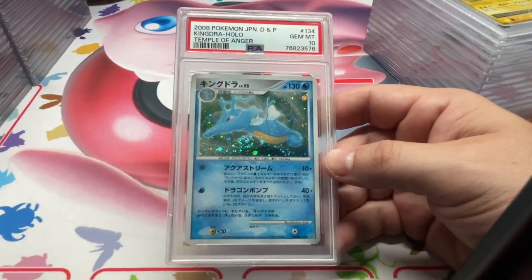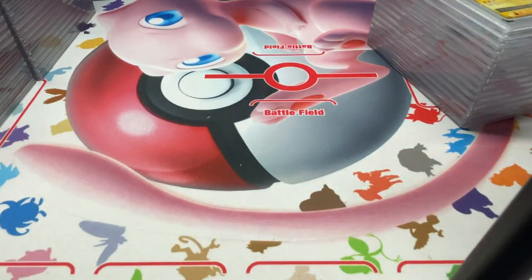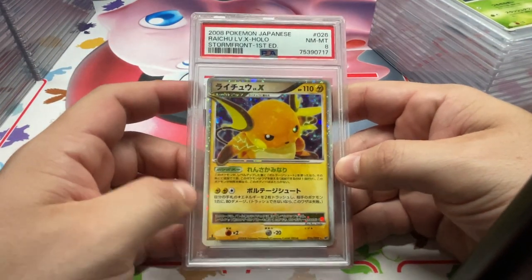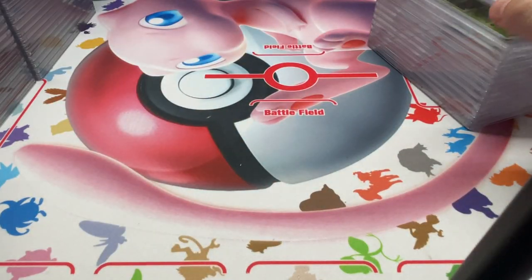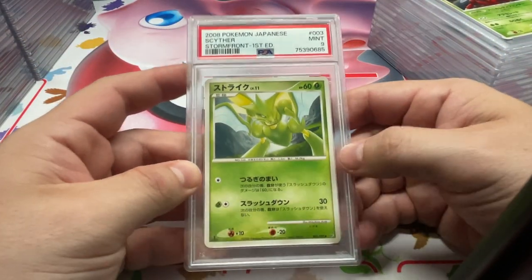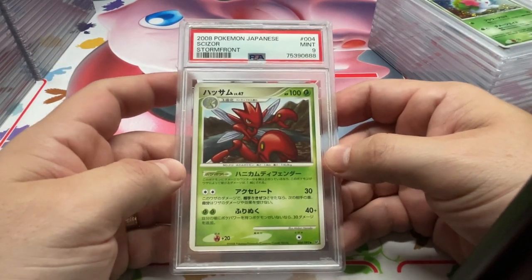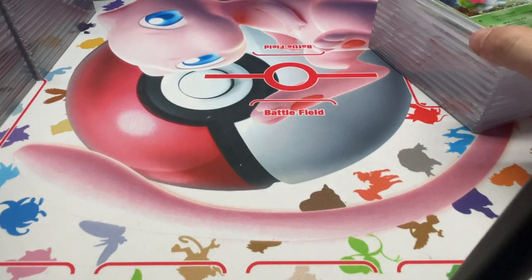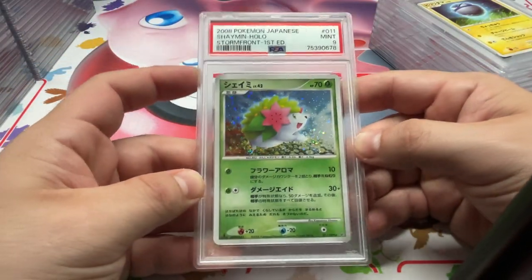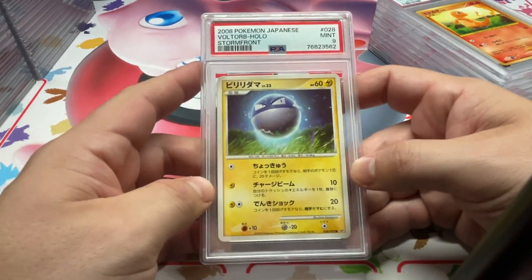Alright, we can't start doing that — I don't want to be one of those yelling YouTube guys. Got Raichu Level X, 8. Scyther Stormfront, 9. Behind that, the evolution — we got Scizor, 9. Shaman, 9. Voltorb, 9.